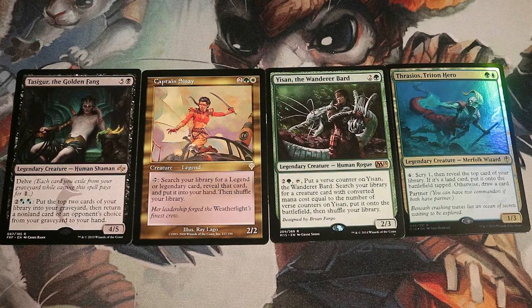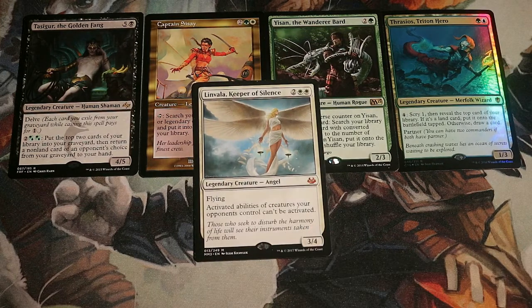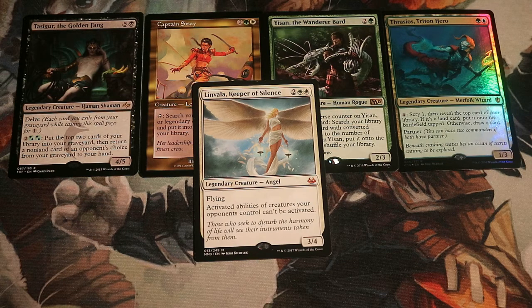Here we have four commanders with one thing in common: Tazri the Golden Fang, Captain Sisay, Yisan the Wandering Bard, and Thrasios Triton Hero. Thrasios might be the best commander currently in Commander format. The thing all four of these commanders share is an activated ability. They all have a huge problem with Linvala, Keeper of Silence — 'Activated abilities of creatures your opponents control can't be activated' — which really shuts these four commanders down, especially Sisay and Yisan.